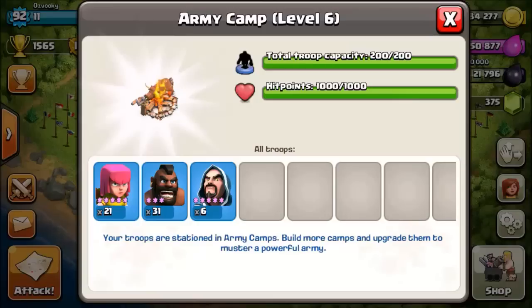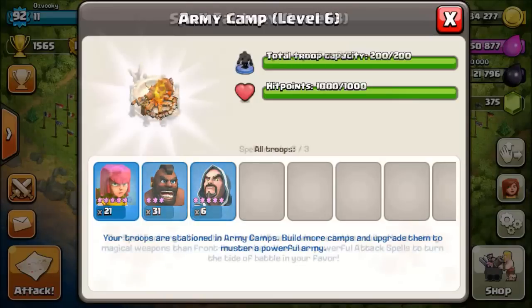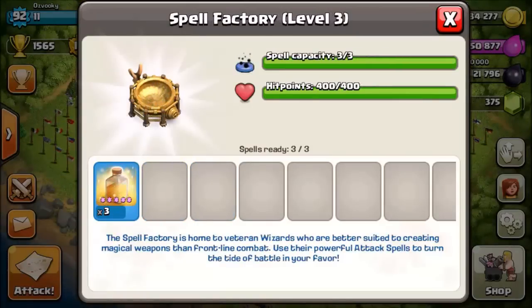If you have 220 or 240 army spaces, use a few more wizards as they can be helpful for taking out the heroes and clan castle troops. In your spell factory, you should be using heal spells. I have 3 spell slots and I like to use 3 heal spells. If you have 4 or 5 spell slots, I would recommend using 4 heal spells and either a rage spell or freeze spell. The freeze spell can be used to freeze Inferno Towers, and the rage spell can be used to get the hogs moving a bit faster.